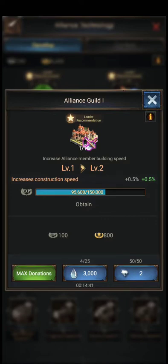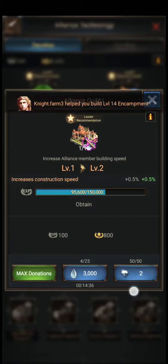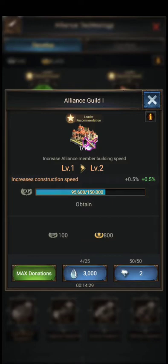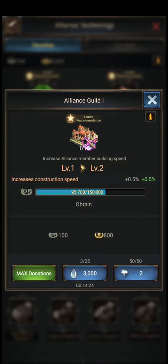If you donate with diamonds, you can only give 50 diamonds, but that's not a real donation. Always remember to donate water, food, or stone over here — at every increasing level it sometimes changes.